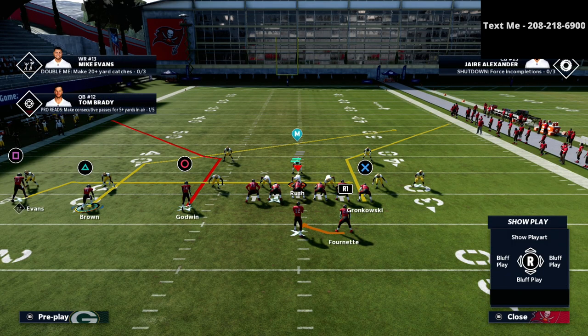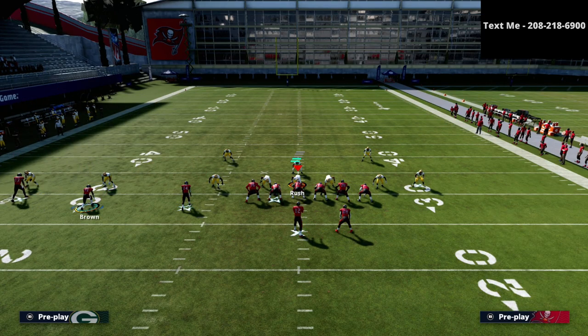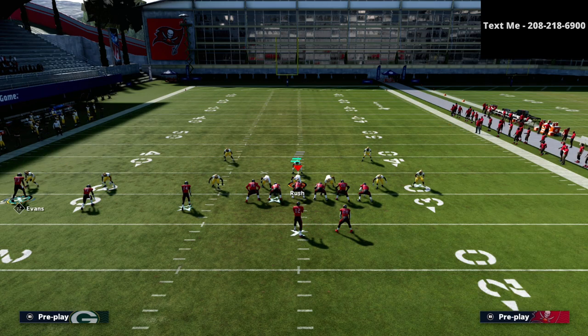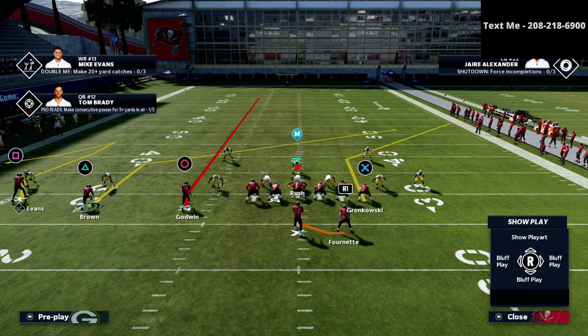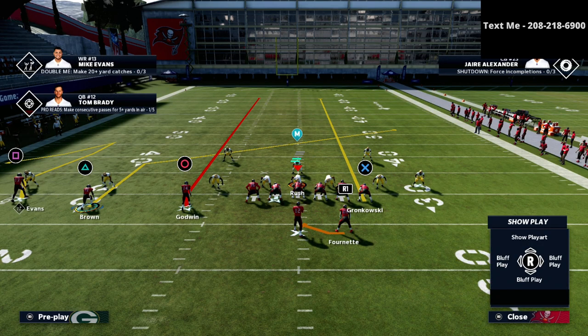Here's what we're going to do: take the circle receiver and put him on a fade. Then take the square receiver on the outside and put him on a smart route — a comeback route. You can put him on a curl route or an out route as well; those will work. Then we're going to streak the tight end as well.